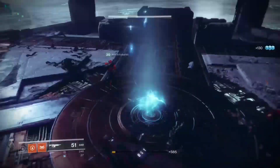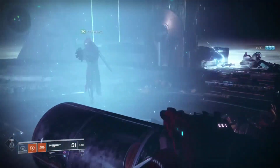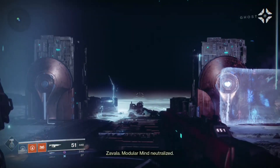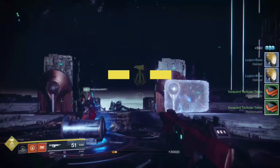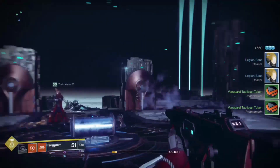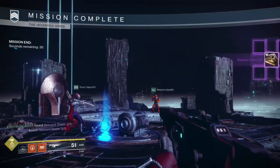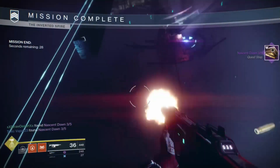Step 2 is just completing 3 Vanguard strikes. It's not really that hard — it doesn't have to be heroic strikes, it can just be normal strikes. As you see here, I get loot, and after this pops up, there it is — Nascent Dawn 3/5.